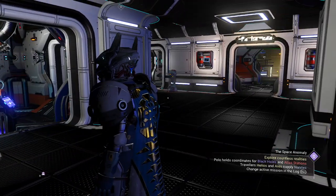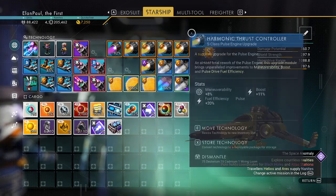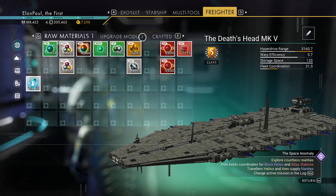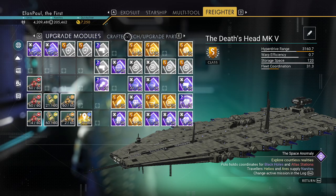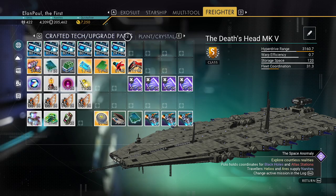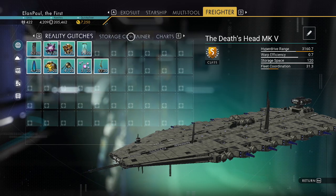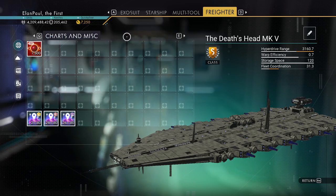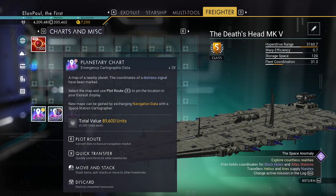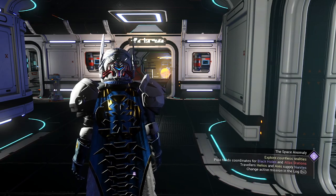I'm on board my freighter at the moment. I'm going to go into the inventory — I've got a lot of stuff in here, apologies. Let me find what I need: charts and miscellaneous. Here we go, monetary — yeah, these are the ones we want.